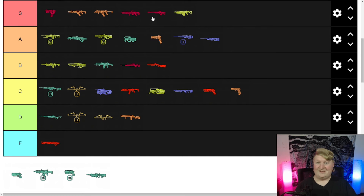Volt SMG — S tier. Nothing touches the Volt. A Volt and a 301 — I have debates all the time over which one I want to use. Wingman — B tier. I'm getting better with it but I'm not as comfortable as I am with the Sentinel.